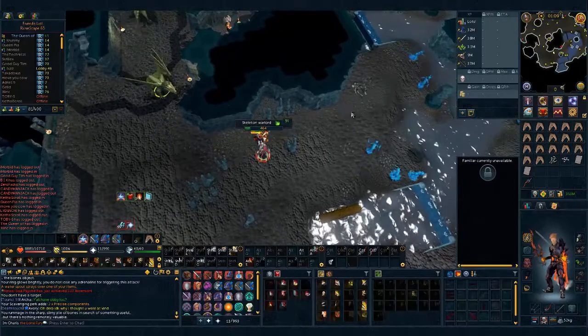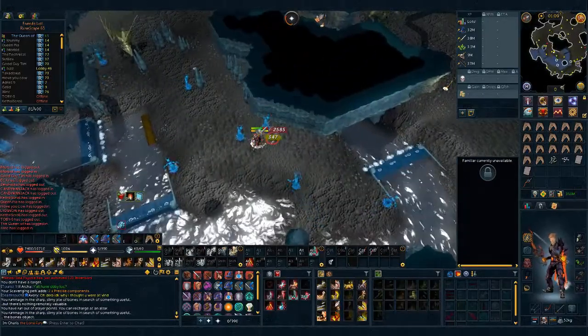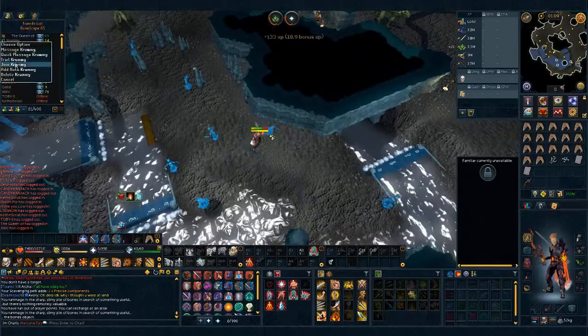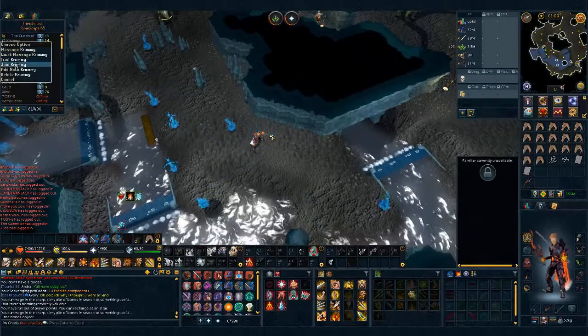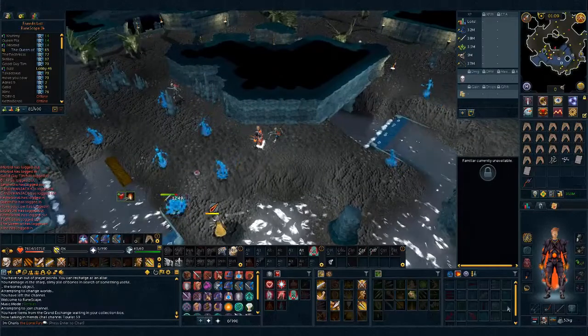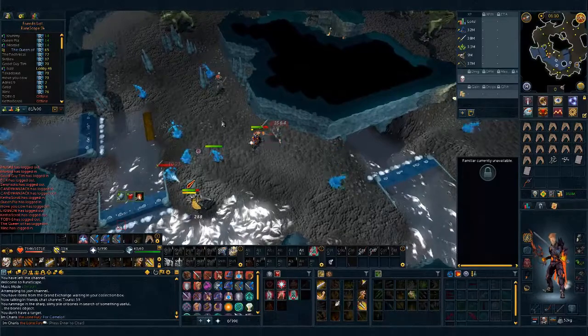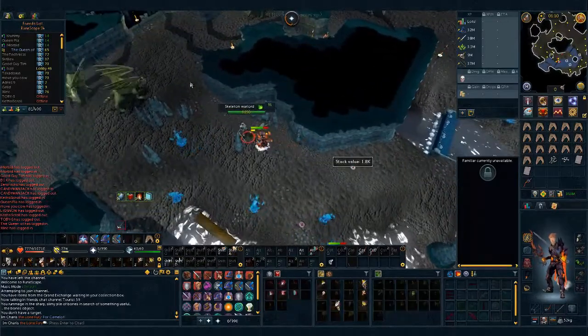Once you get the last skeleton over there, get out of combat and then hop to one of your friend's worlds. You only need to hop between two worlds — the time is enough for everything to respawn. Once you're back, start with the rummage skeleton, then move over to the other monsters and go around the same route just backwards, ending up in the same place where we started on the first run. And that's pretty much it.